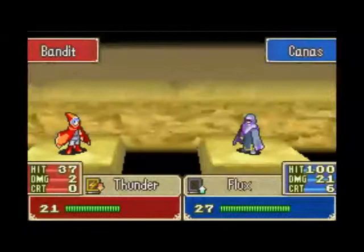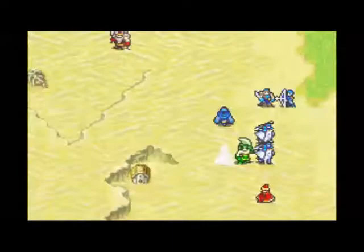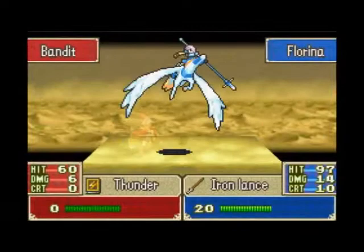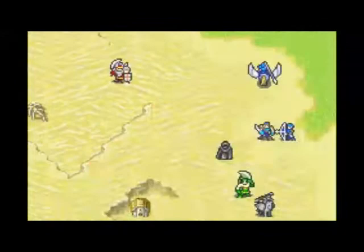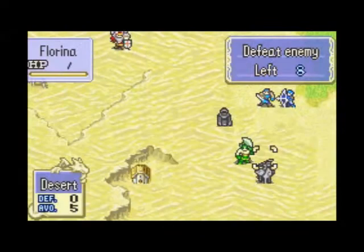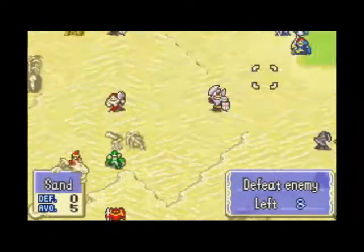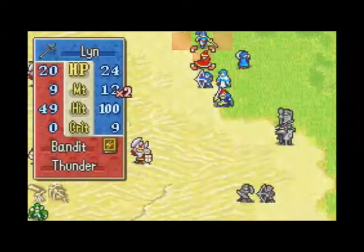I'll have the Pegasus Knight take care of this guy. Okay, she can go get healed — then Fiora. I really need a healer. Heal me. Yay. And I gave Sarah all the heals. I don't even know why I put these people down here — I should be heading towards there to fight the big boss.